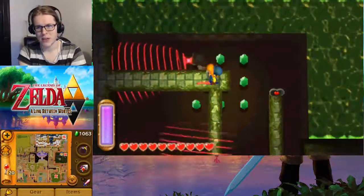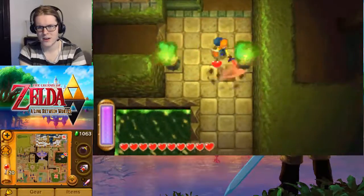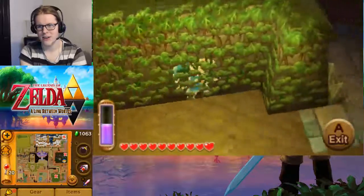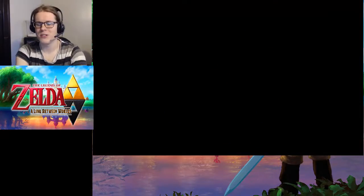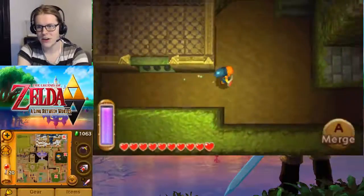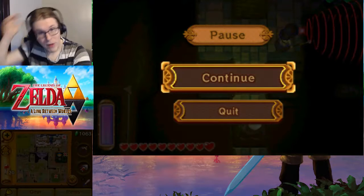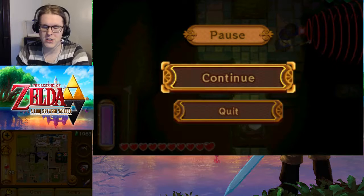It reminds me of in Ocarina of Time, the Castle Courtyard area. Alright, so we passed through here — we're now in a new prison area if we get caught. I was really hoping to get Merchant to the wall right before then. Oh, we're not in a new prison area — I thought that line was the dividing line for the new prison. Well, we'll call this part here. When we get back, we'll be back to that area where there's that pathway you can't wall merge into. And I'll see you guys there.